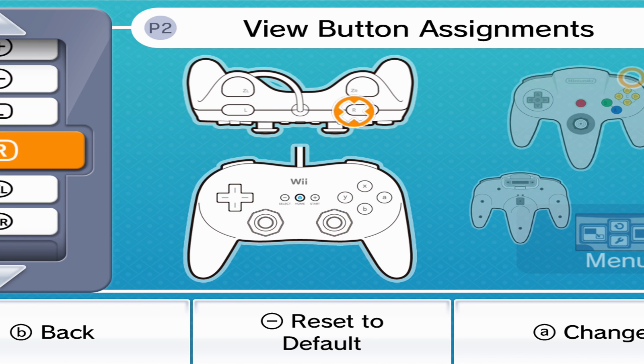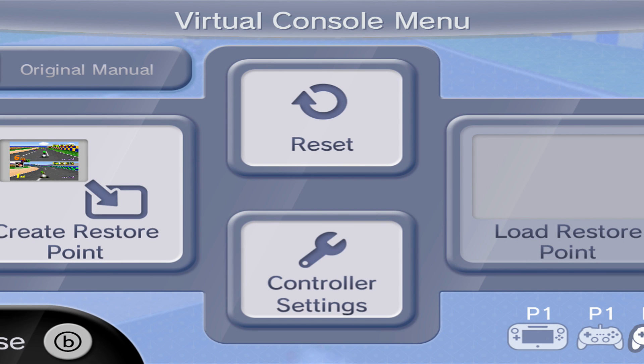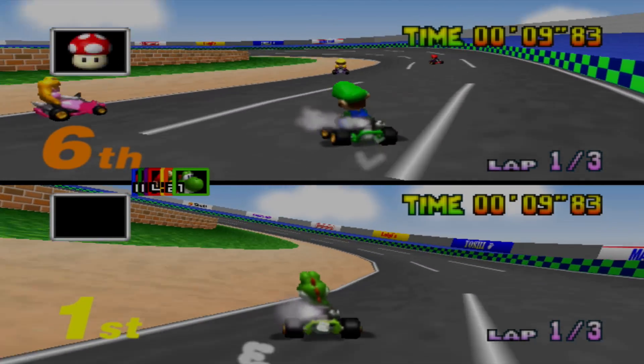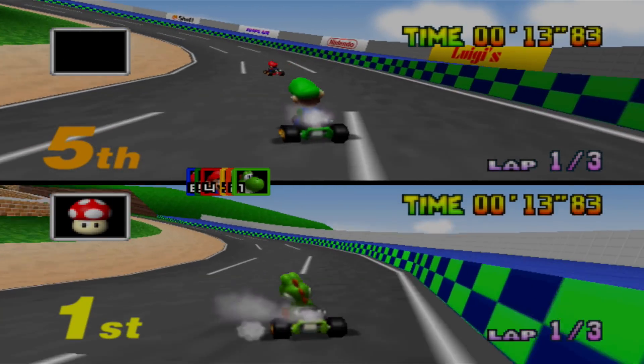Look for the one that lights up with R - so it's a bumper trigger, okay. That trigger is going to open this page every time, so you just have to hit B to back out whenever you're ready. Okay go - oh I did way too much.